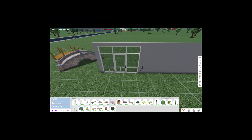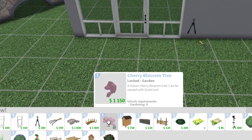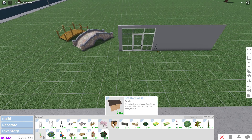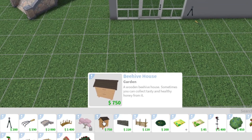There's a cherry blossom tree but it's locked until a higher level — it looks awesome and I'll definitely work toward unlocking it. There's also a beehive house, a wooden beehive where sometimes you can collect tasty and healthy honey from it.